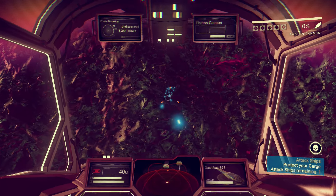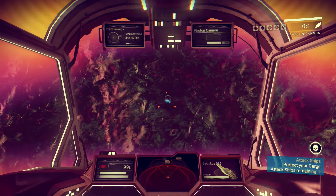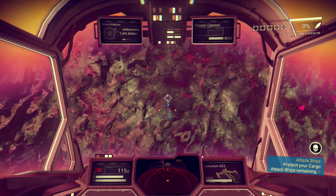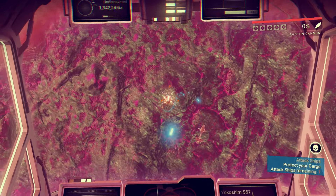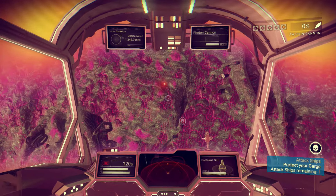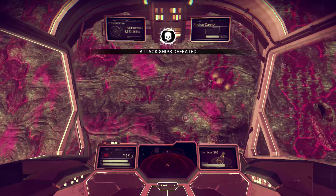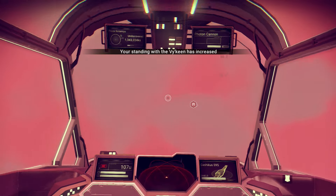Making these guys regret coming after us. Come on buddy, where are you? Don't tell me you're just chilling down on the surface. There he is — he's in orbit. Oh my god, we can do some damage now. We defeated those ships! Did I get iridium from that ship? That's what I was hoping for. Hell yeah! This ship is already a lot better right off the bat — this is some good stuff.